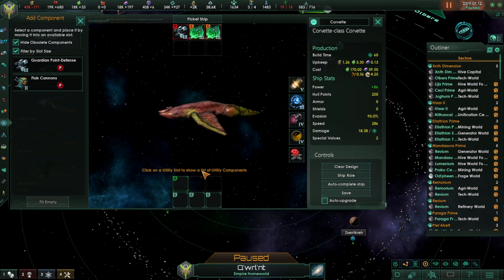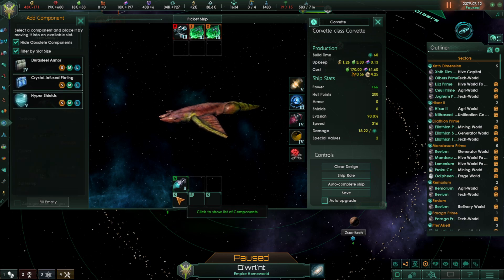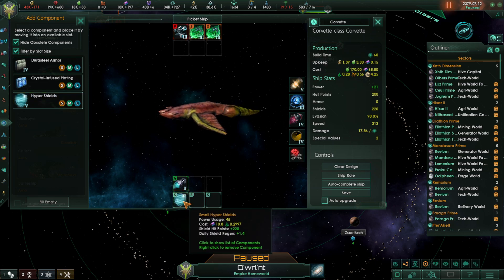Down at the bottom we are going to be looking for our afterburners, so we can have good maneuverability with this vessel. Then we've got to put some shields on — I'm going to put some hyper shields on, so we have some good defense. It's going to cost us a little bit of gas, but I've got gas to spare.